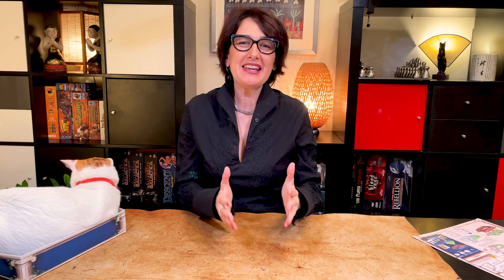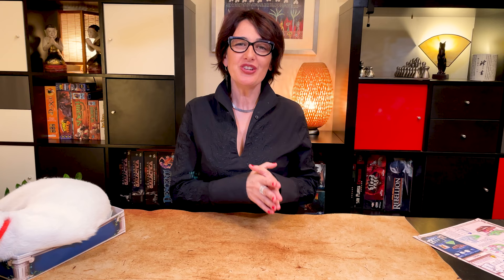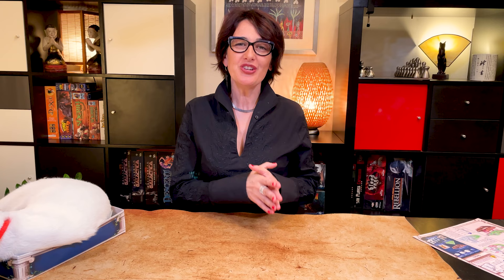In Santorini, two, three or four players compete to build the highest towers on Santorini Island using their workers and leveraging God's powers to outsmart the other players. You win the game if either of your builders reaches the third level of one of the towers, or if the other player's builders can't move anymore.